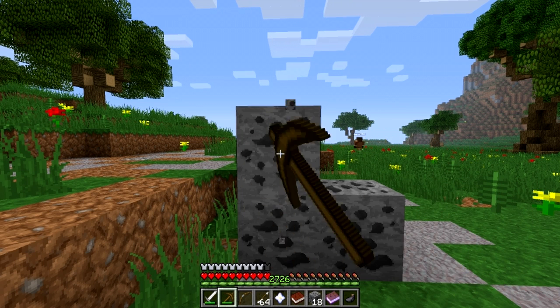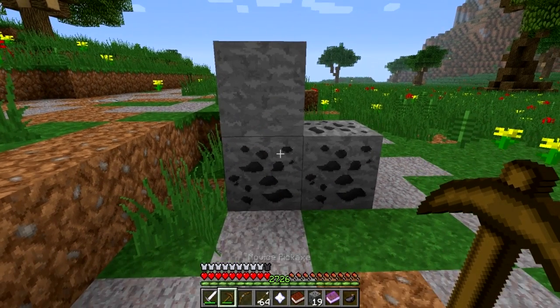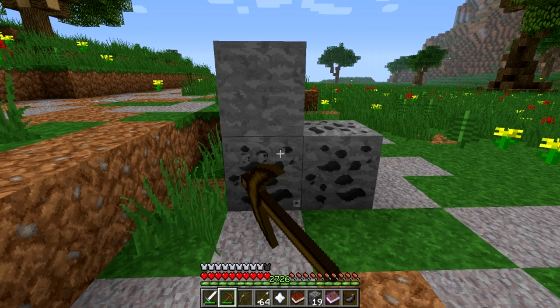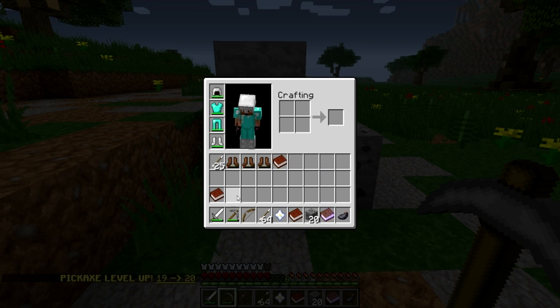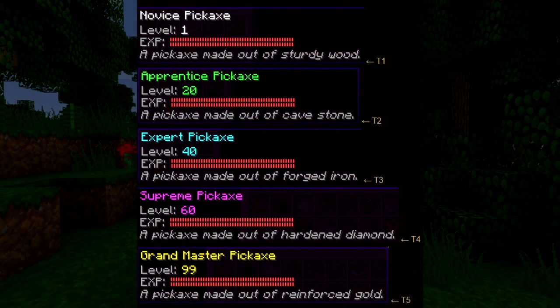Each ore has different experience levels that may require a certain level of pickaxe in order to mine them. You can mouse over your pick or use the /debug command to see the progress you make towards your next level. As you advance your pickaxe's level, the tier will also increase along with it.